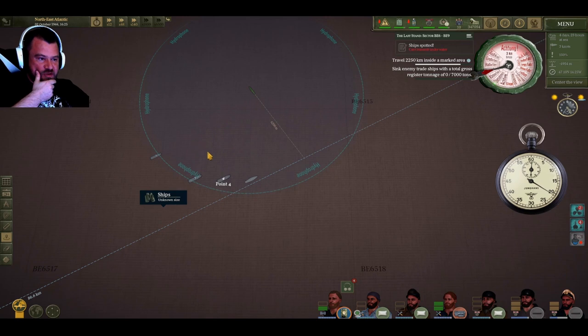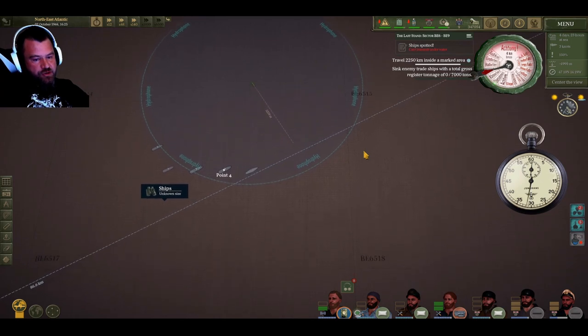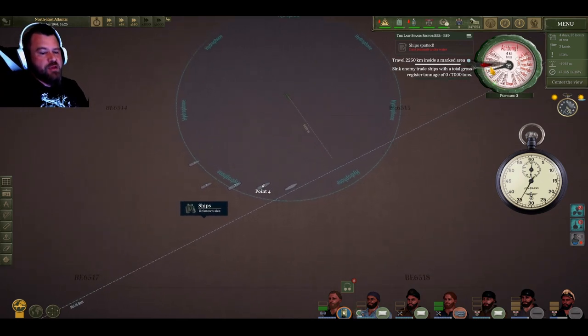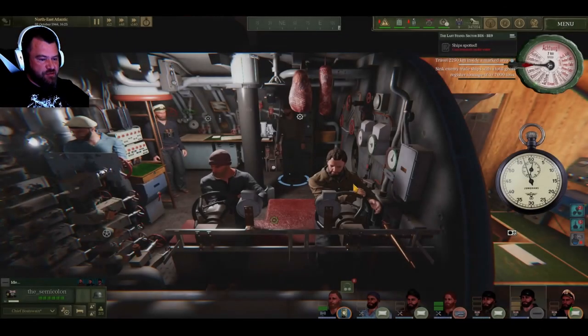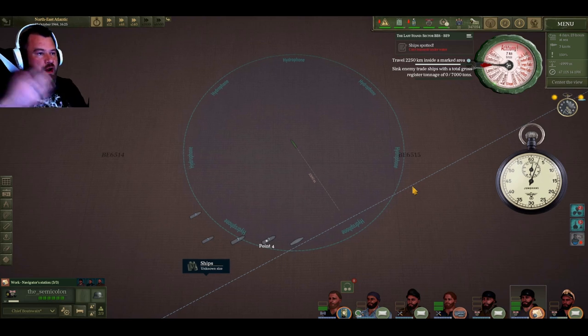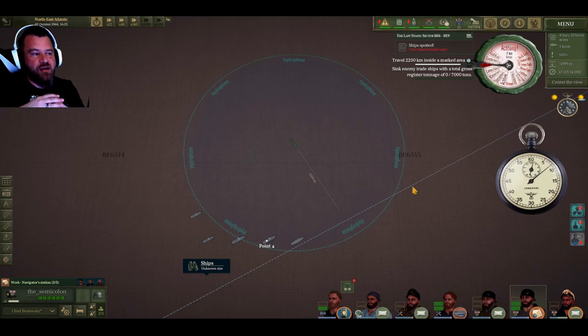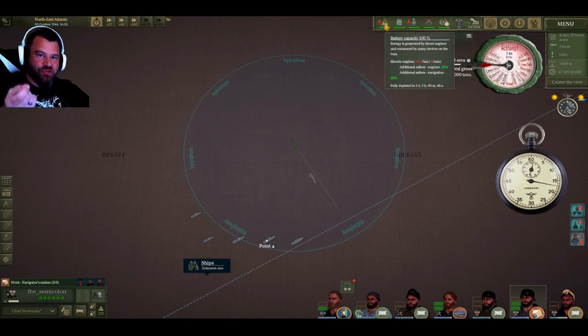If an escort pops up here I'm in a significant amount of danger. We're about 5.3 kilometers from a good shot - we may have a lot to shoot at here. Unfortunately when you get close to other ships, shore, or aircraft, your navigation officer automatically stops navigating, which means you don't get the buff to your fuel or batteries if no one's on navigation.